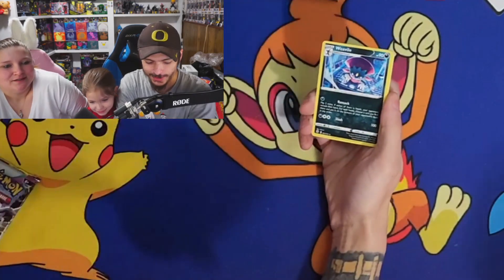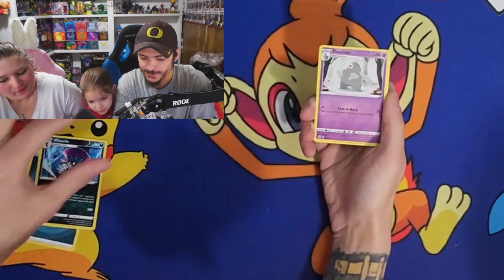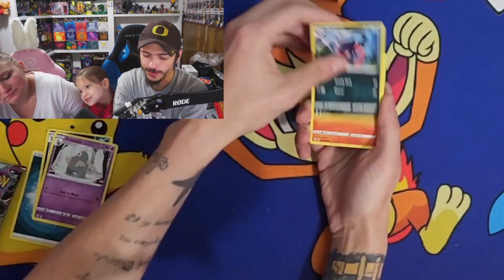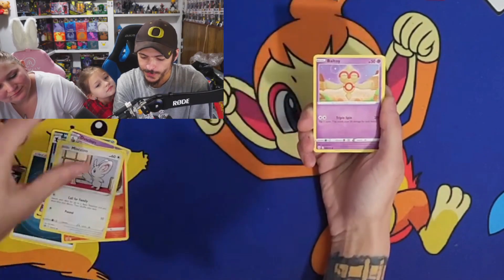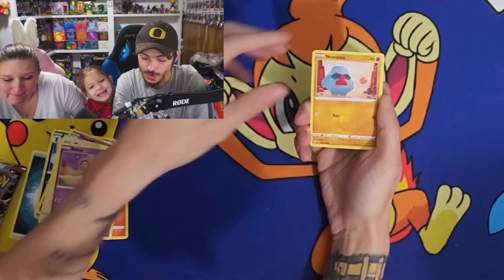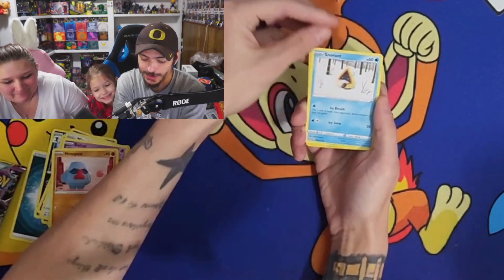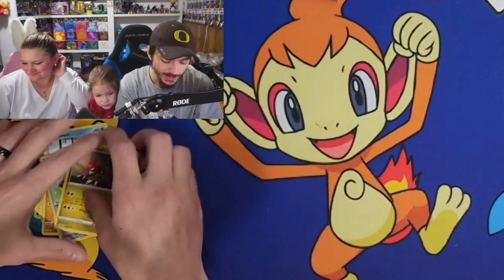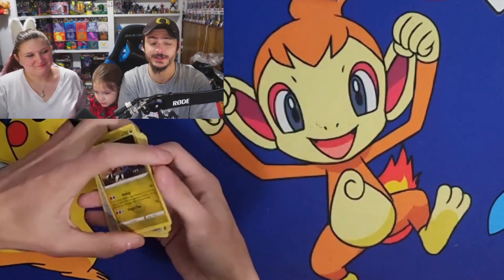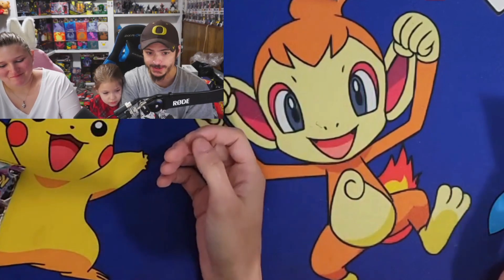We got a Dark Energy, Weavile, Duskull, Morgrem, Chimchar, Munchlax, ball toy, Nosepass, Snorunt, Reverse Holo Pot Helmet, and a Druddigon. I win! I'm actually going to take this victory and I'm going to gloat about it for the rest of the day.